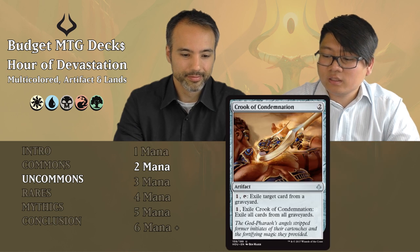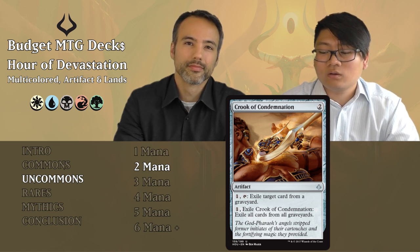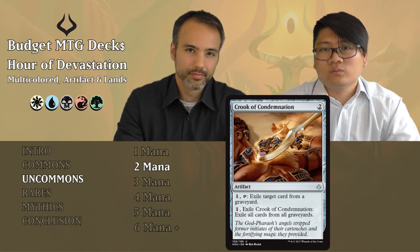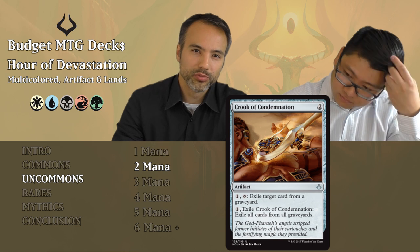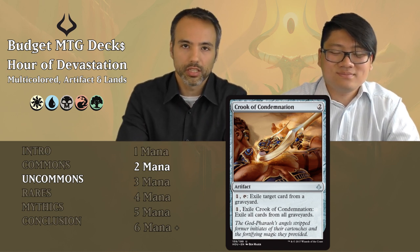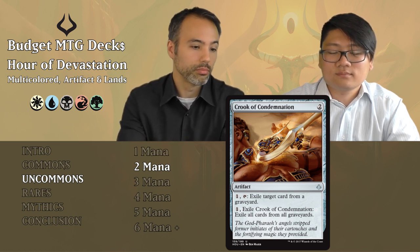Crook of Condemnation: two mana artifact. For one and tap, exile target card from a graveyard. For one and tap, exile all cards from all graveyards. You can remove cards from graveyards — you can target what you want or remove everything — but it's just not enough to warrant a card slot. It's a bonus effect when strapped onto a creature that's already doing something, but as a standalone card with no other upside, it's just not good enough.